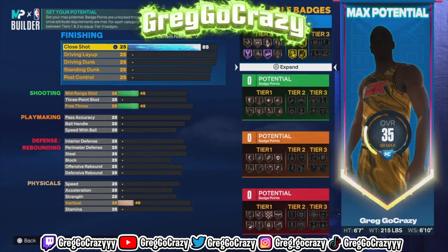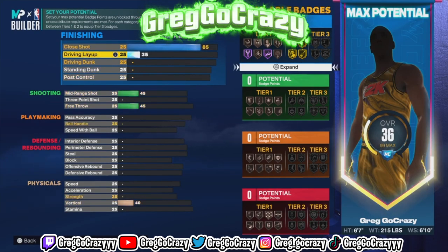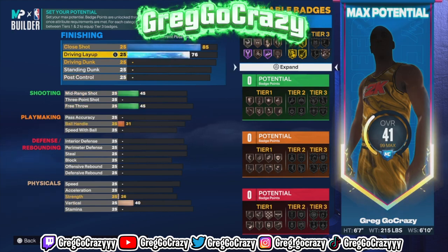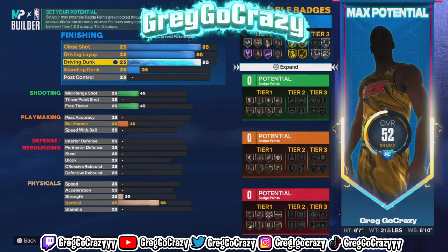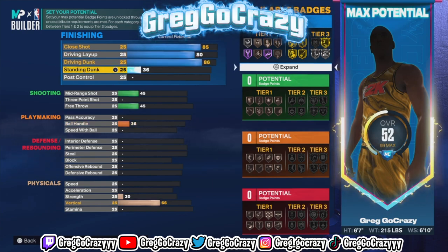For the stats, you want to put his close shot at 85, his driving layup at 80, his driving dunk rating at 86, his standing dunk rating at 61, and put his ball control at 81.